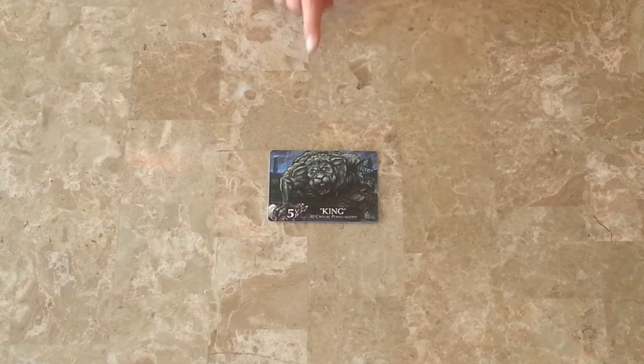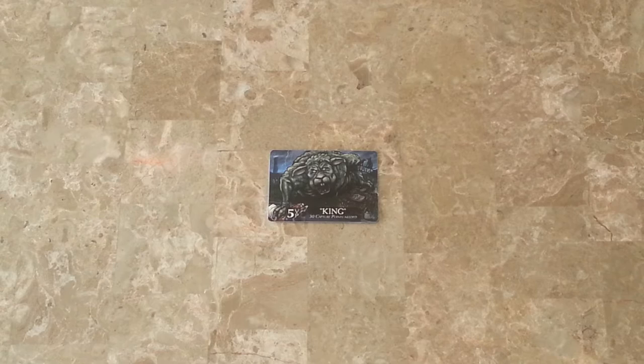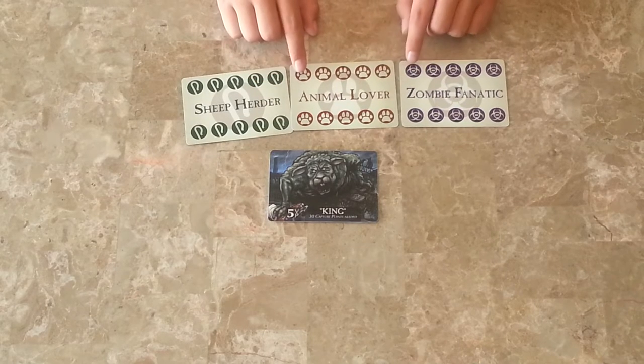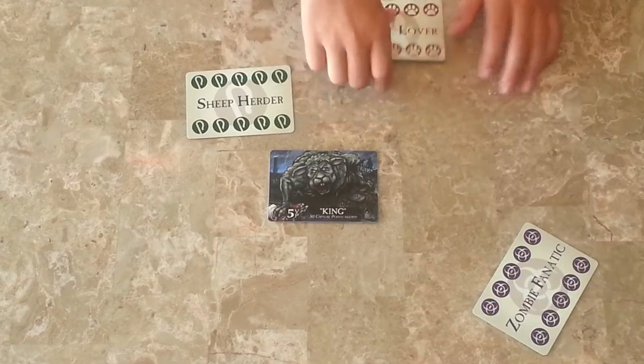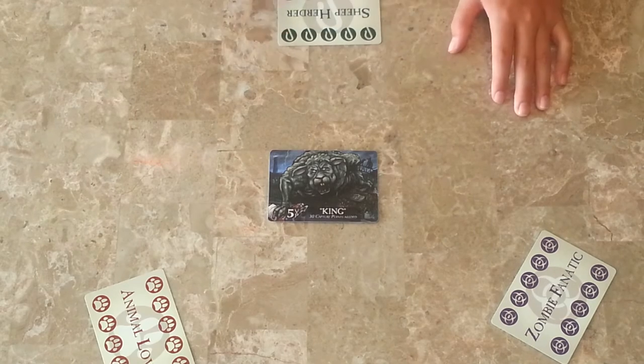To set up the game, first you place the King Sheep at the center of the table, and then you take the 3 group cards: Sheep Herder, Animal Lover, and Zombie Fanatic. Then the players choose which one they're most like, and you set up the game like that.